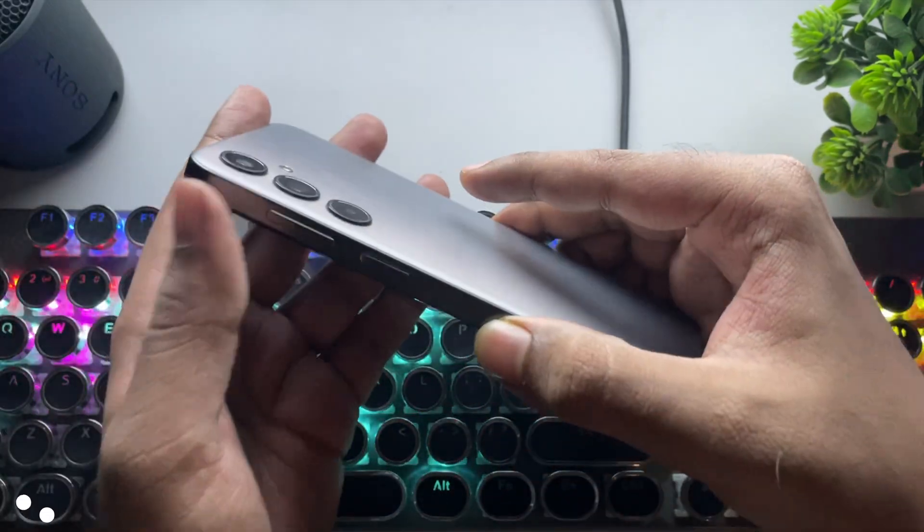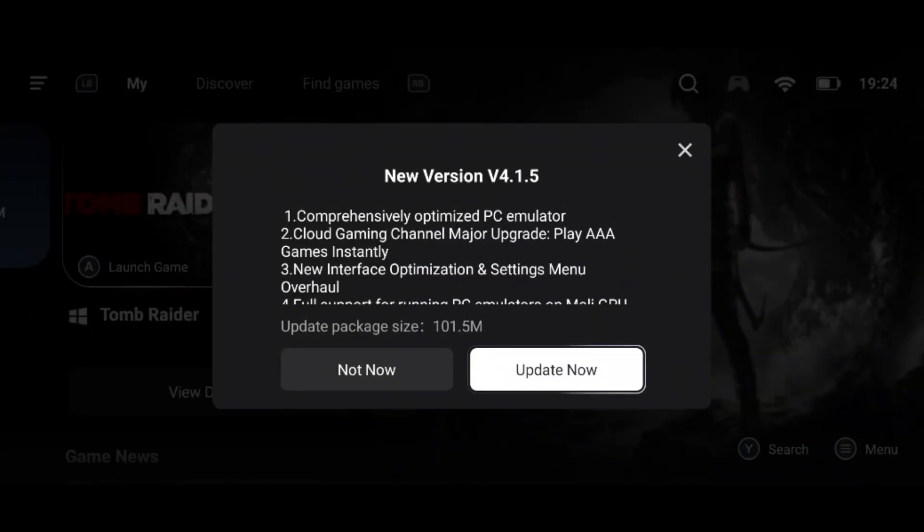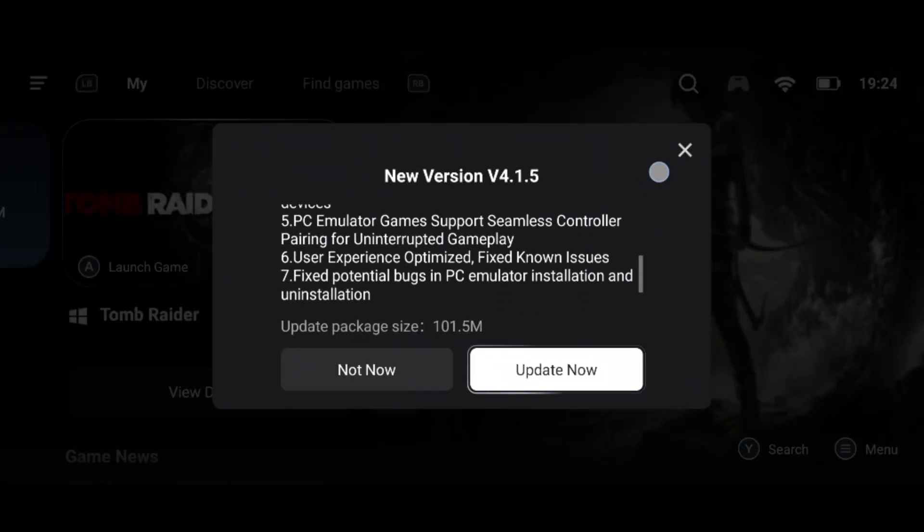What's going on, everyone? It's RGB Tech back here again. Gamehub Emulator just got another new update, version 4.1.5.